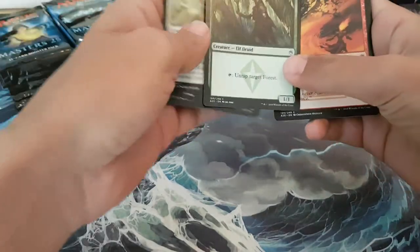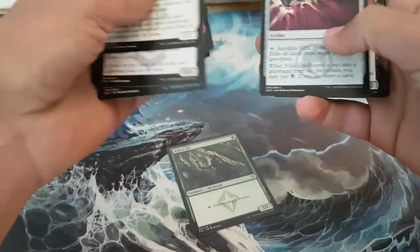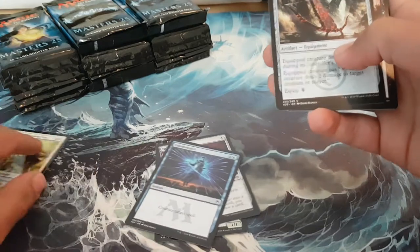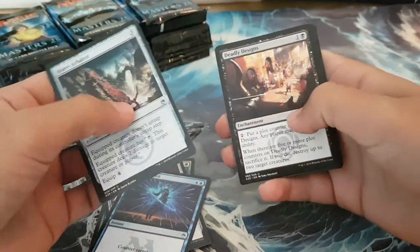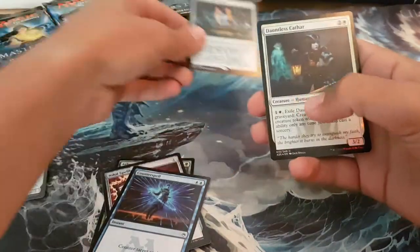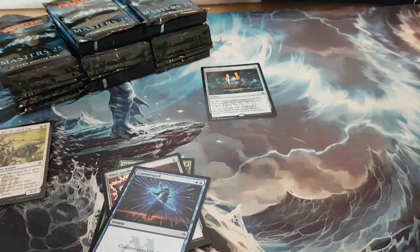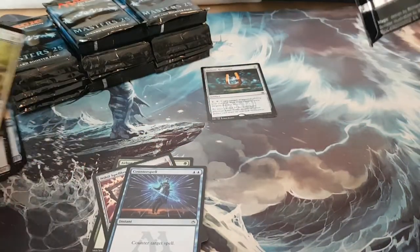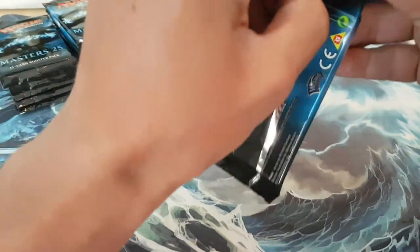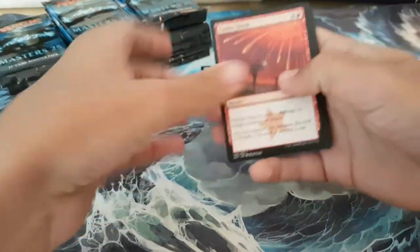I'm going to pull out cards like Arbor Elf, so this video might be a bit longer. Nihil Spellbomb, Counterspell, Heavy Arbalest, Deadly Designs, Zulaport Cutthroat. Stryonic Resonator is our first rare. Dauntless Cathar first foil. I'm just going to pull out cards that I like — good commons, good uncommons, stuff that sees play.